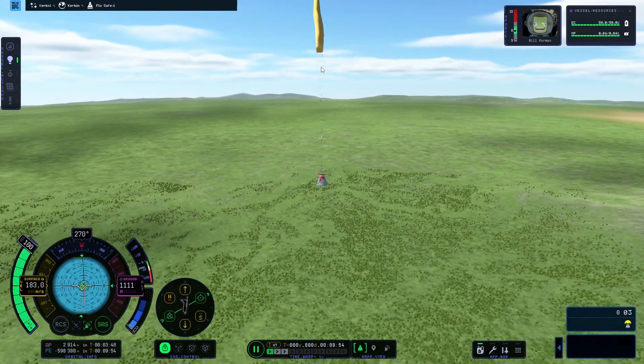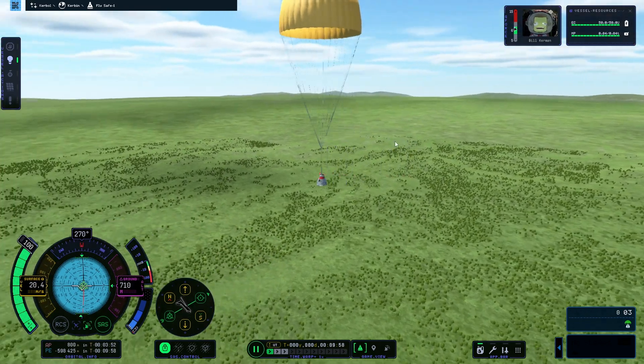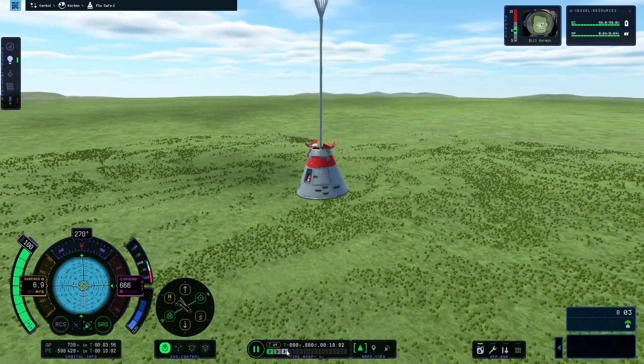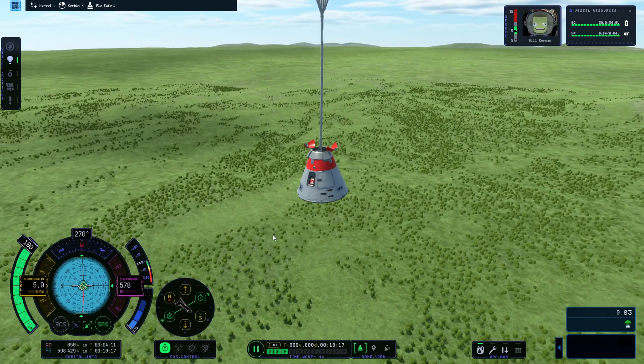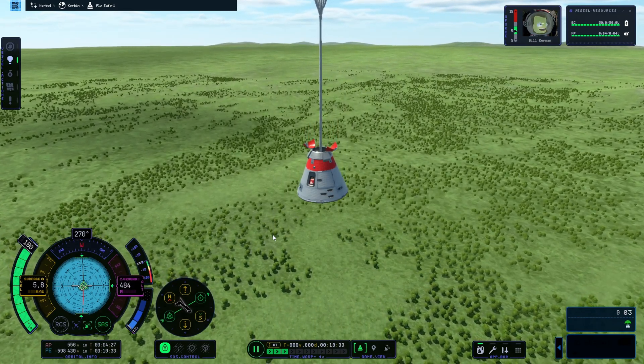The ground is coming closer. Come on, open sesame — and there we go! Beautiful. Let's accelerate a little bit until we get safely on the ground. And that is how you launch your first rocket in Kerbal Space Program 2.